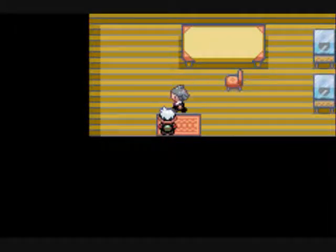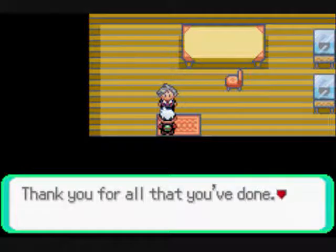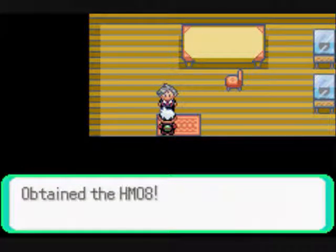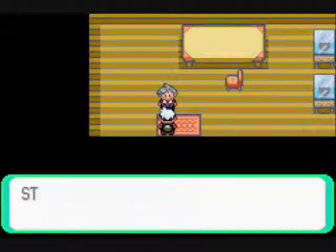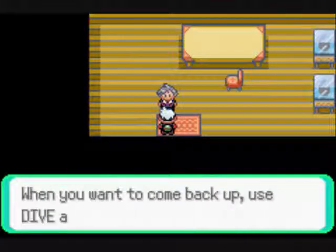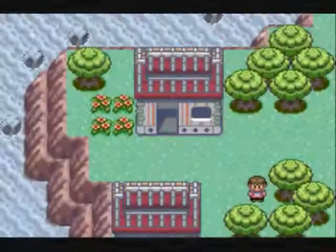Here's Steven now. He says: 'Speck, as you can see there's not much here, but this is my home. Thank you for all you've done. This is my token of appreciation. Take my HM 08, Dive.' Dive is an HM — not a TM, why do I keep saying that? — it's an HM that allows you to dive to the bottom of the ocean, which is going to be very, very helpful.